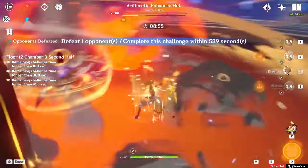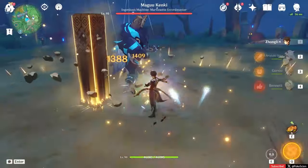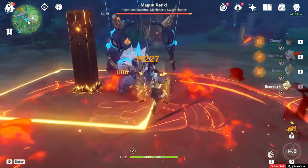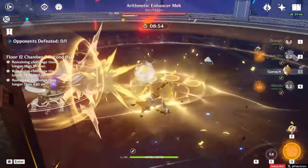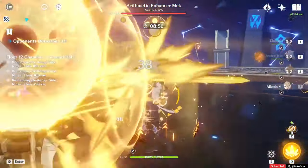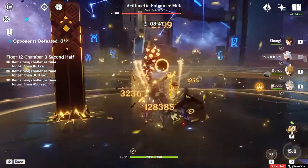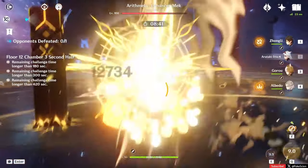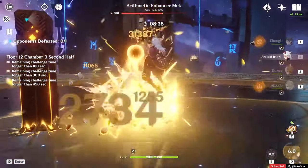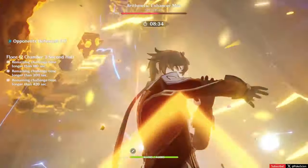Itto's gameplay loop is also insanely simple, part of why I'm making this video instead of a guide for him. He mainly functions inside of his burst — outside of it, he doesn't do much in the way of damage. So you get all your support abilities up, swap to him, and cast his burst. Itto is a charged attack DPS, but he's different in that he doesn't need stamina to use them. He has his own stacking mechanic called Superlative Super Strength — I'll be calling them SS stacks from here on. Itto can have a maximum of 5 stacks at one time, and they enable him to use his unique charged attack, Aotaki Kesegiri. This makes up the bulk of actually playing him.